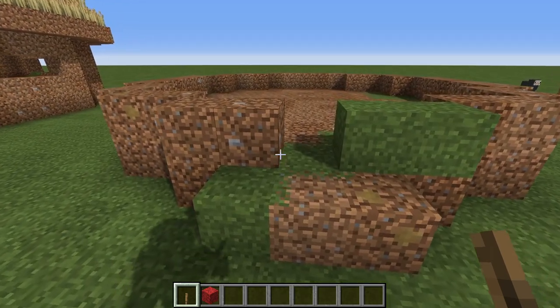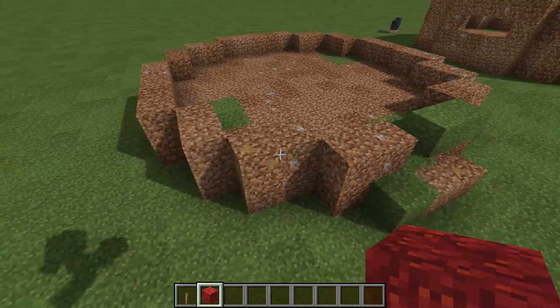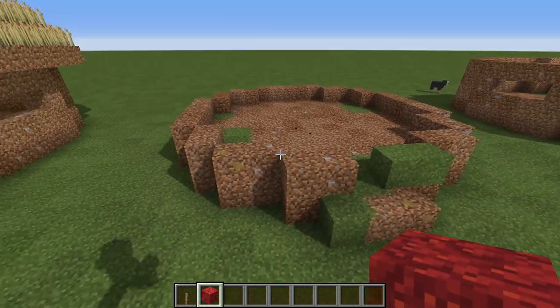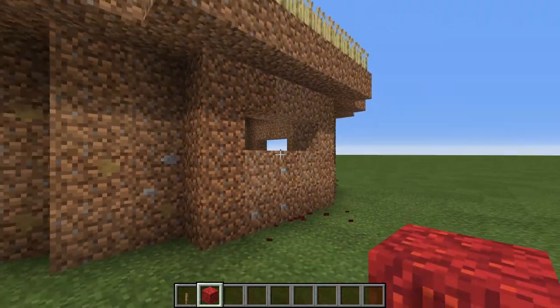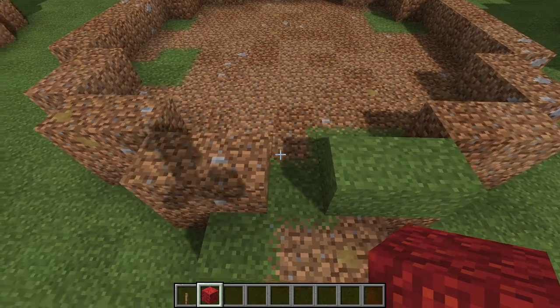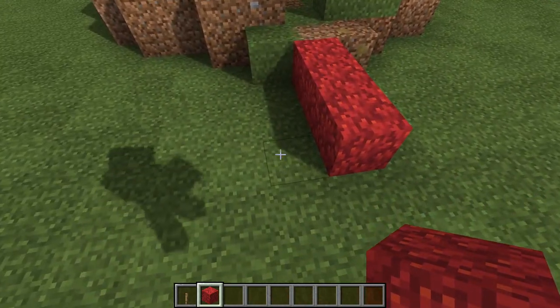The first thing we need to do is trace out our foundation blocks. As you can see, the foundation is raised a level of dirt off the ground, and that is so our windows can be two blocks tall to keep out the baby zombies, which won't be able to get in. So let's trace this out. From our center line at the front, our building is symmetrical.